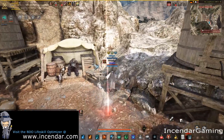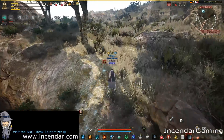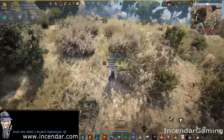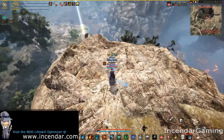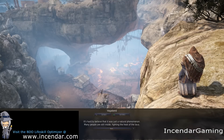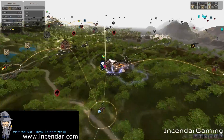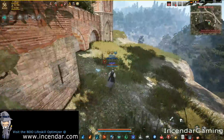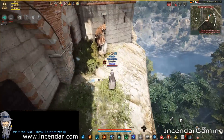Next we've got the Lava Cave. You just want to run a little south here, then up the hill, and just kind of wrap around there. And again, this one is pretty much the highest point overlooking the Omar Lava Cave. Bekama Silvei Temple — just go to the node point, kind of just go around the edge here. Another easy one.